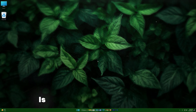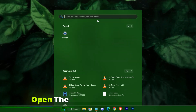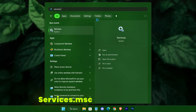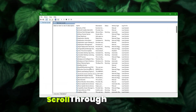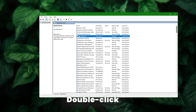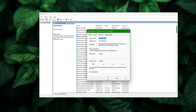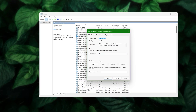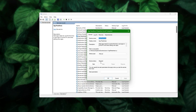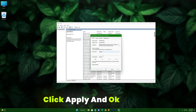Another potential culprit is the App Readiness service, which may interfere with system performance. Open the Services app by typing services.msc in the Windows search bar and pressing Enter. Scroll to find App Readiness, double-click it, and if its status is running, click Stop. Then set the Startup Type to Manual or Disabled to prevent it from starting automatically. Click Apply and OK to save your changes.